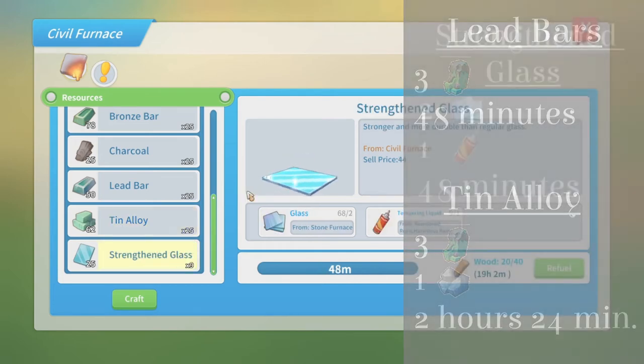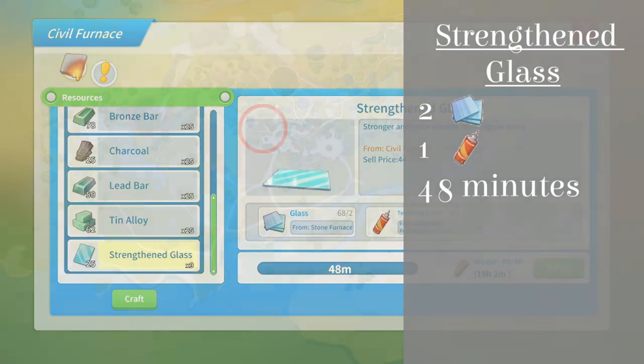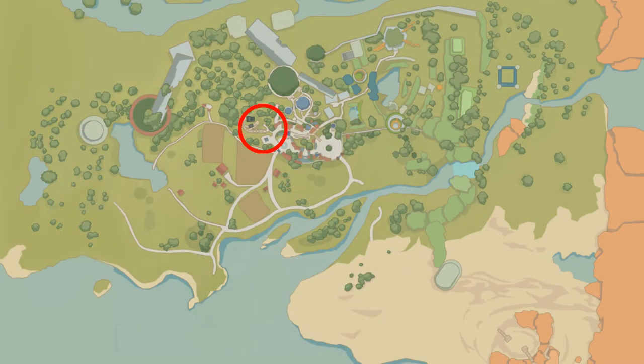Number 5: Strengthened Glass. Strengthened Glass takes 2 regular glass and 1 tempering liquid to make and takes 48 minutes. All items made in the Silver Furnace require ingredients from either Abandoned Ruins Number 1 or Abandoned Ruins Number 2, which is located on a hill in the middle of town.